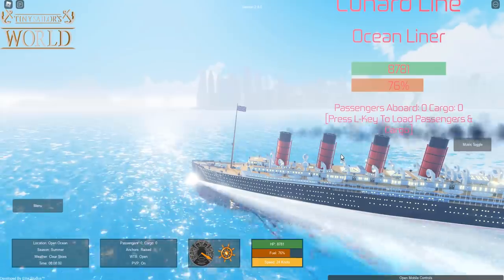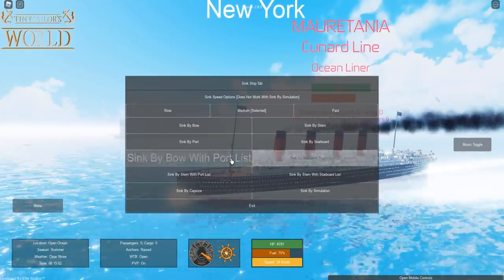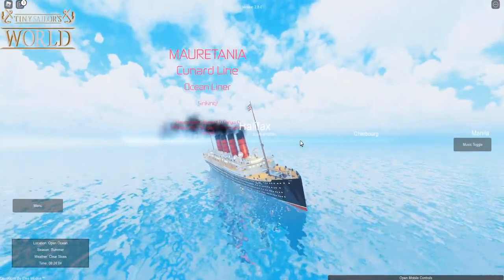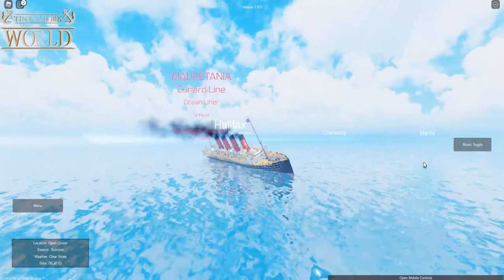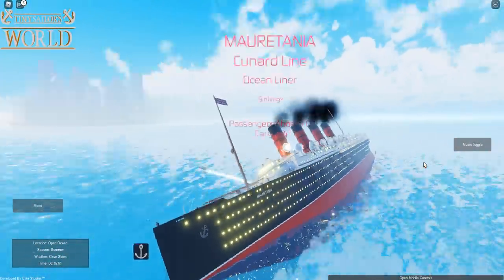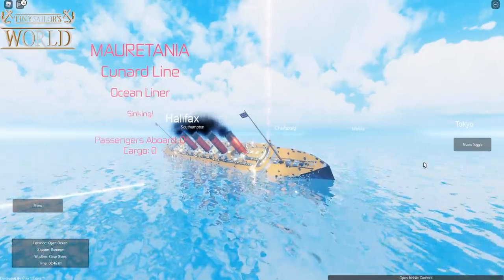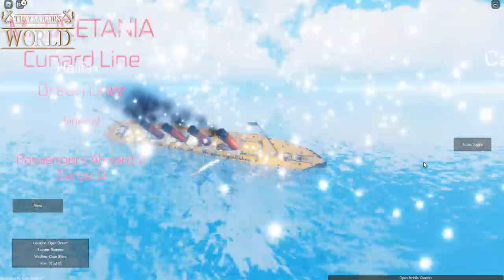We're going to sink by starboard — not going down by the bow completely, just rolling out to the side. We'll sink outside of the harbor so any other ships can rescue us. Here we go — sinking with a starboard list. She's rolling on her side right now, very quickly. We got one lifeboat away — I really hope that's not all because there are quite a few crew members on board.